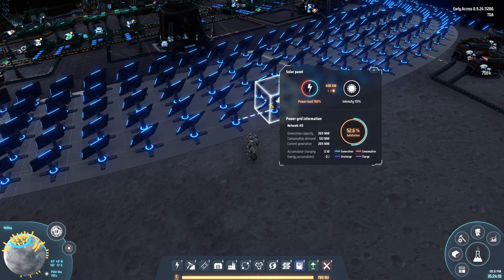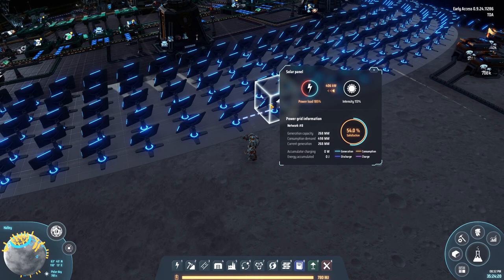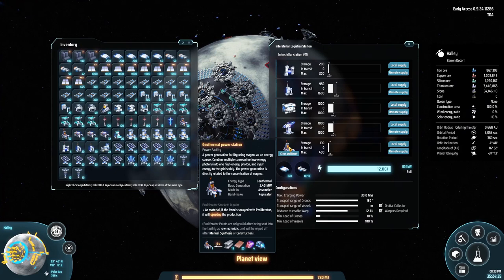We need a lot more power on this planet, especially if we plan on producing even more here. There are a few ways we can solve that. We've basically made our mall on the starting planet obsolete — we are producing everything in our super mall on this planet. One important thing we now have are geothermal power stations, and we will be using these to make use of our lava planet.